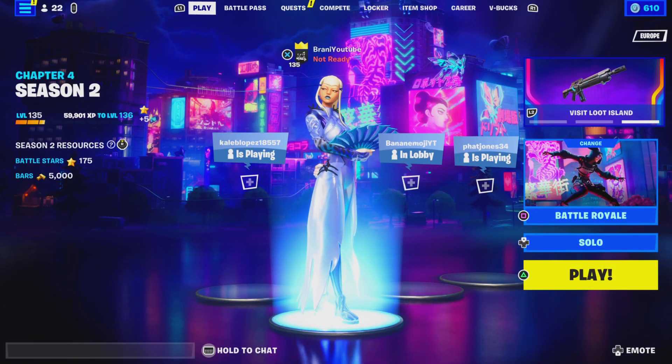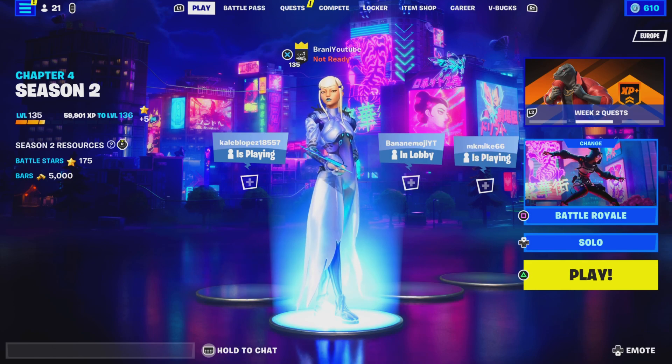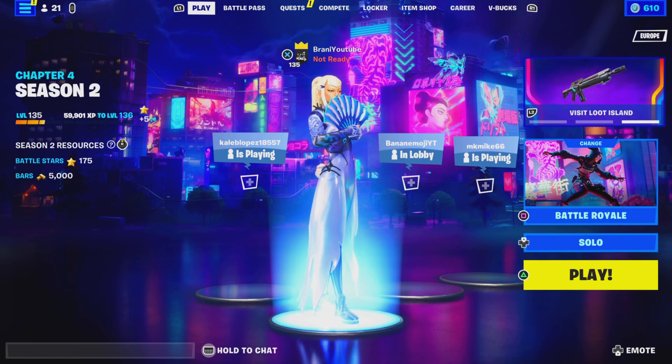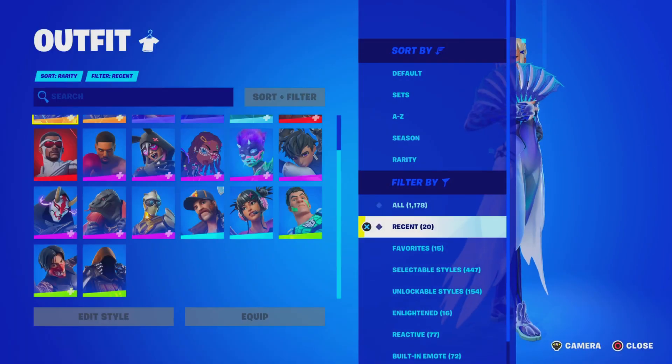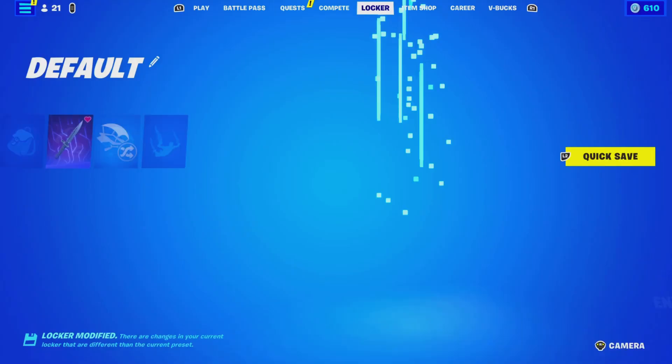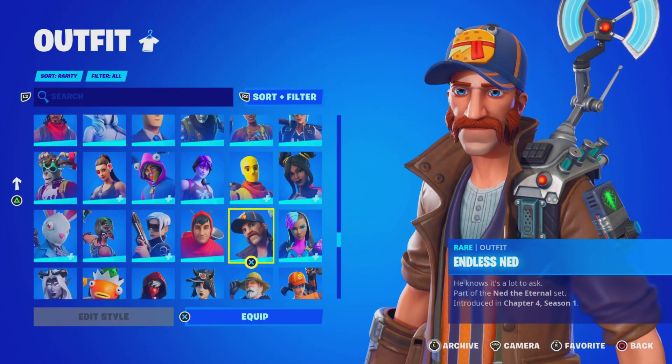So in today's video, we're going to be showing you guys how to play Save the World on Nintendo Switch here in Fortnite Chapter 4 Season 2, as we're in a brand new season. Real quickly before we get started — if you guys didn't know, there's a brand new Save the World Starter Pack that you obviously need to get, only if you still don't have Save the World access.